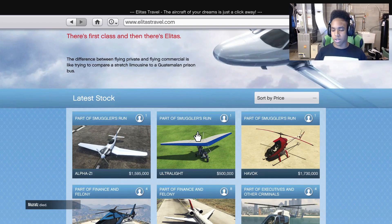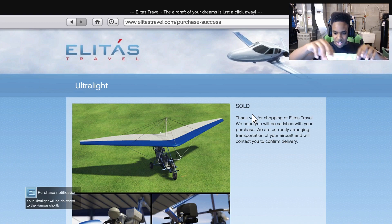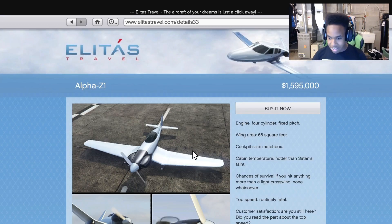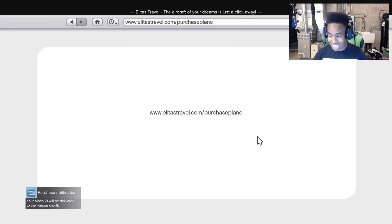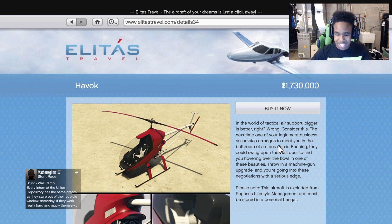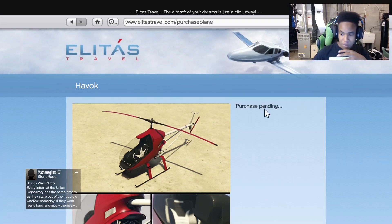We're gonna buy the Ultralight first — 500K, very very cheap vehicle. It actually looks kind of cool, like a seat and then just a wing. Bought it anyways. 500K. Next vehicle, the Alpha Z1. This one actually looks really nice, I like this one a lot. Buy it. We're spending a lot of money right now. Alright, next vehicle, the Havoc. It's just a very tiny helicopter — 1.7 million dollars. Is that even worth it? We're gonna buy it anyways.